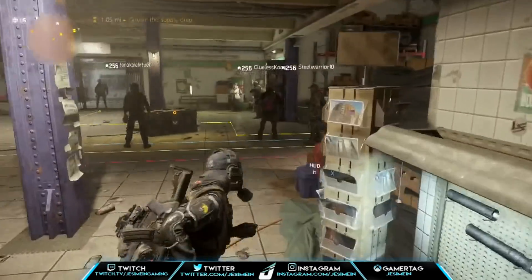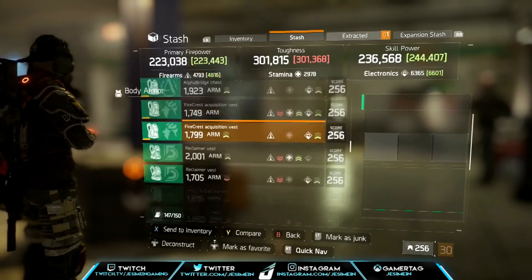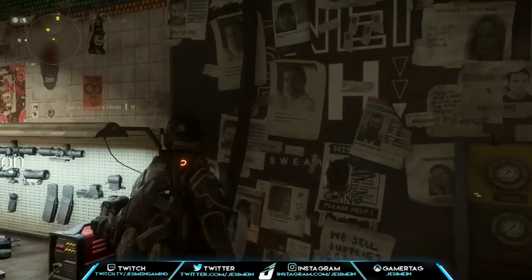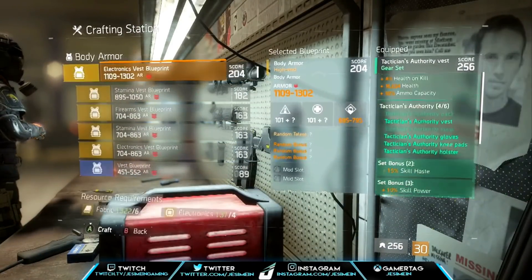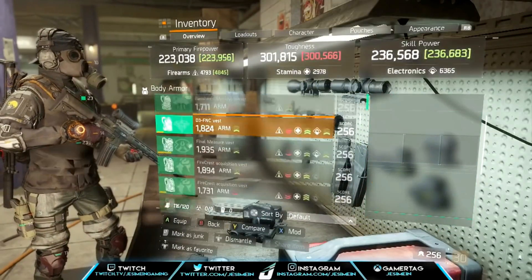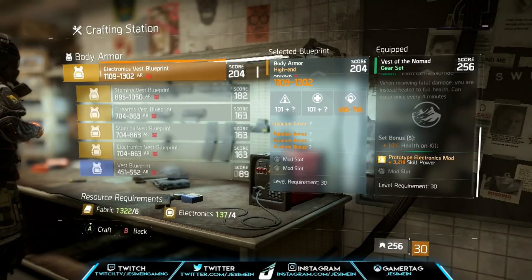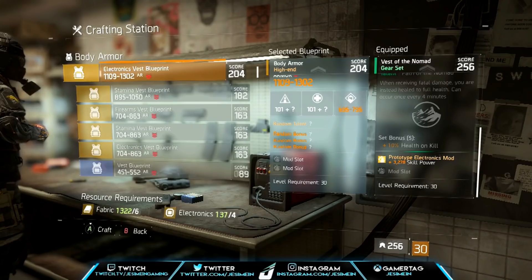Let me go get a Nomad — let me see if I have a Nomad chest piece. I sure do. Let's go see what Nomad is. So the Nomad five-piece — I have to equip it and go to the crafting table. Let's see: health on kill. That's it — interesting. So you just have extra health on kill.